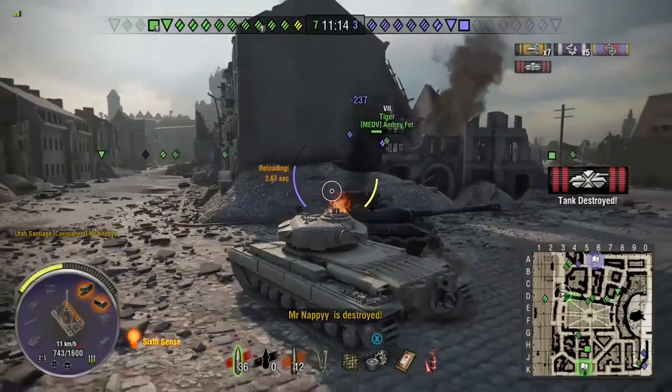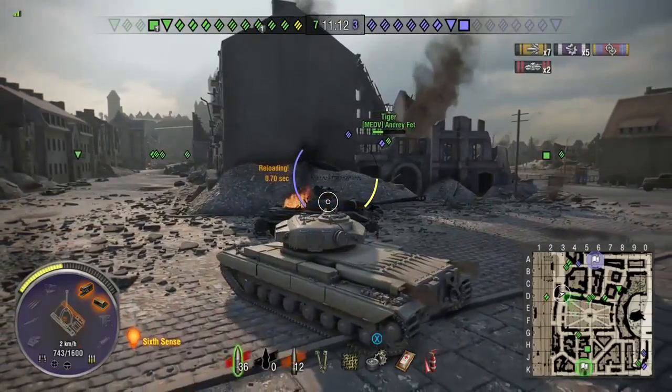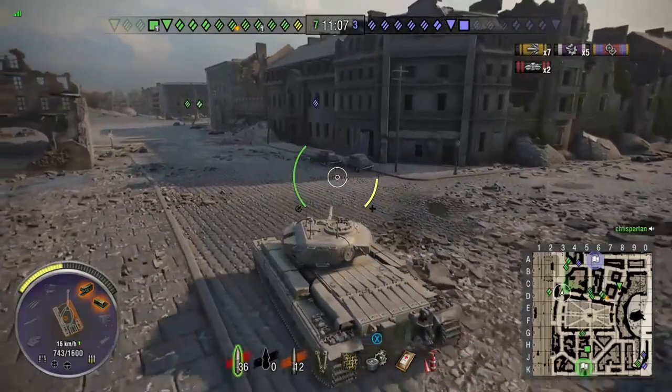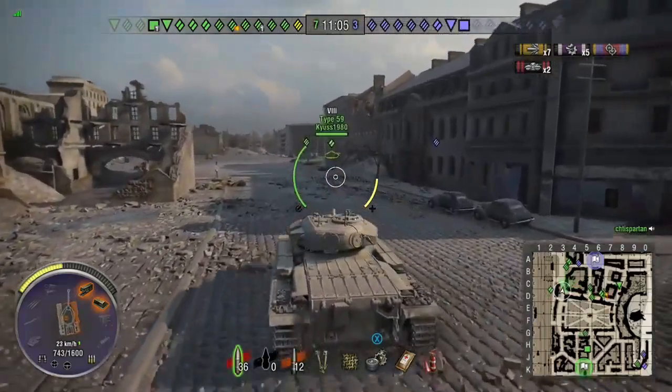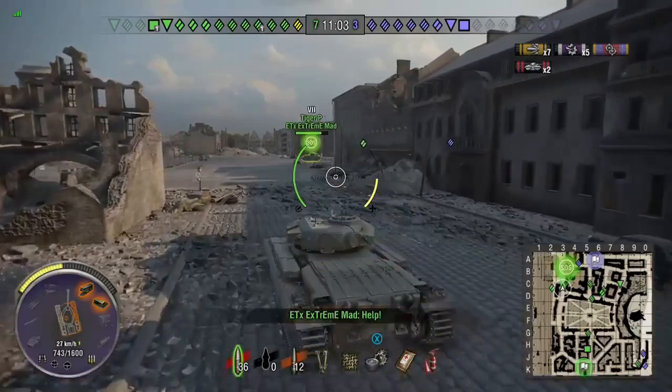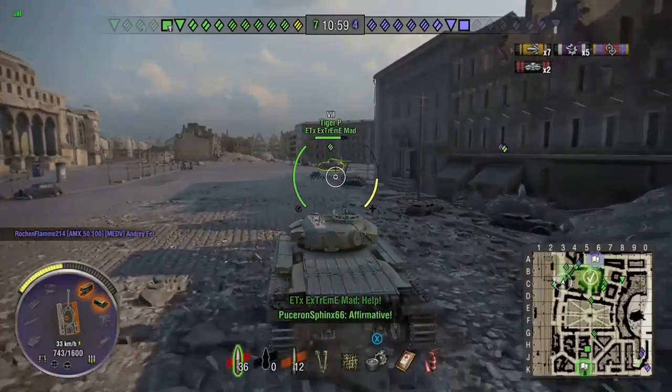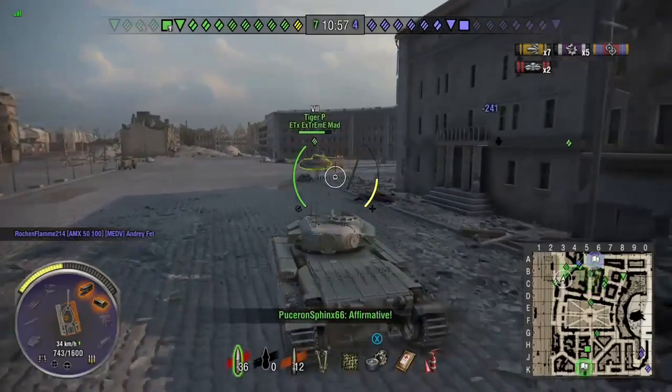I'm thinking here about what to do. I can see we've lost the hill and there's a heavy and medium tank spotted coming down the hill, but most of our tanks are right next to the cap. I'm thinking we're going to win this by capping, so I might as well get points for capping. As I come round this corner the Tiger P calls for help.